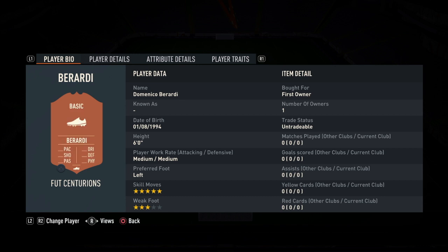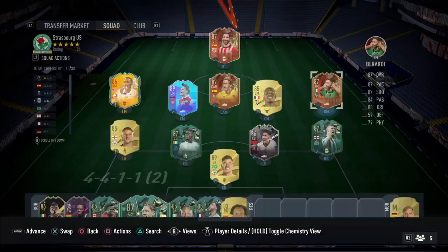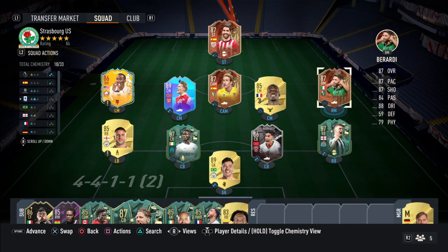He has a short passing of 88, agility of 94, dribbling of 87 — everything is just here. Ball control is 90, which is insane. This card is good. Let me not over-hype it — it is good. It's 87 rated, so it's good.